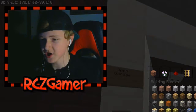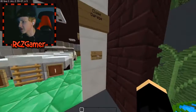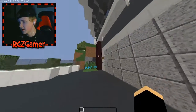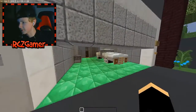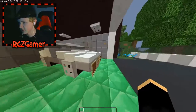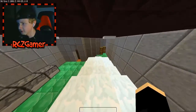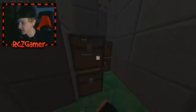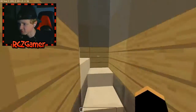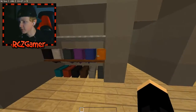Oh my god, it actually opens! I've seen a command like this before — Pizza showed me how you can open doors like that. You can close it too. So it looks like you have a nice car in here. What's in these chests? Nothing. Not too shabby. This map looks quite sick in my opinion.